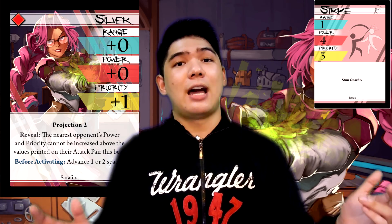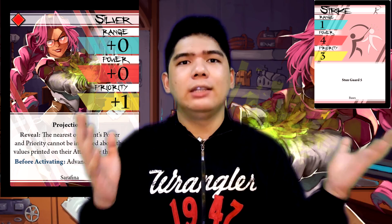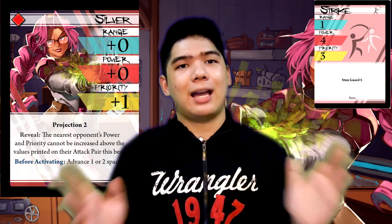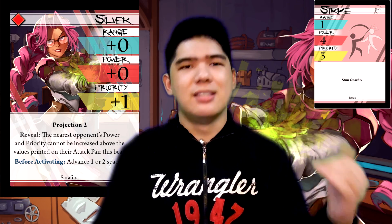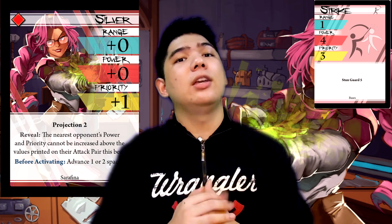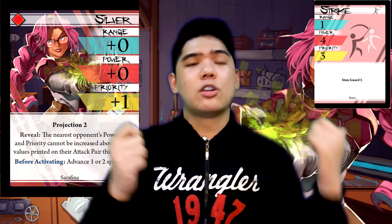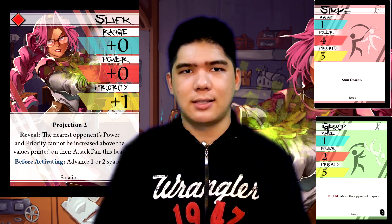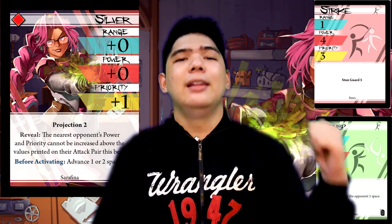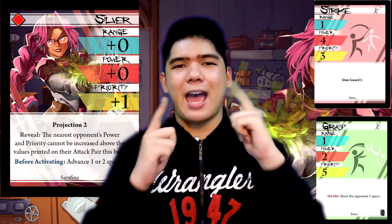When it comes to attack pairs, I highly recommend Silver with Strike. Strike benefits a lot from the extra priority and the extra hit confirm. It's a range 1 to 3, power 4 attack that has effectively priority 6, which can be really absurd if your opponent is not prepared for it. If that's not your thing, you can also easily pair it with Grasp. Grasp is just overkill if you really desperately need to stun someone. Certain characters levy on not being stunned and Silver Grasp is a very easy way to do just that.